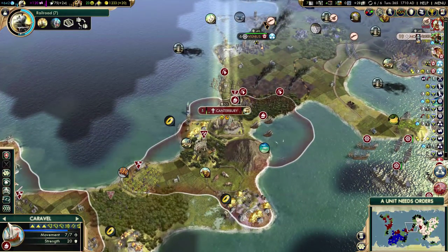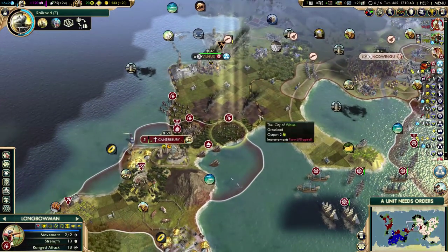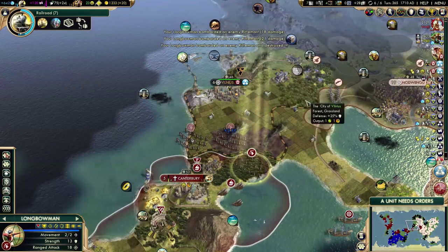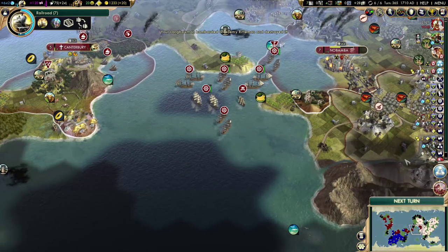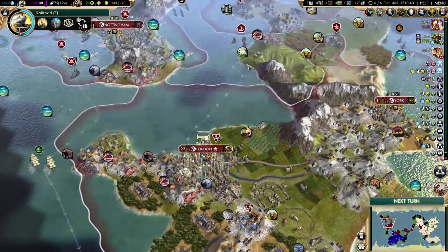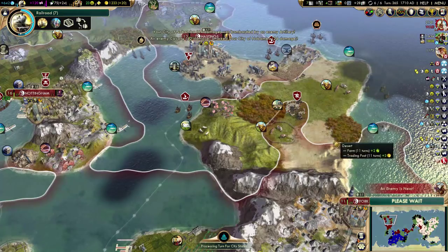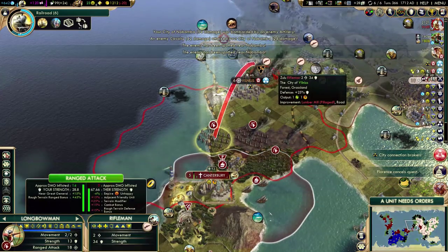Keep building that road. It will stay and repair. The extra admiral will stay inside the city. Let's kill that rifleman already — one more shot, rip. The artillery will wait. City connection established to Nobamba. I'm getting 20 gold per turn, which isn't amazing but it's okay. Could have been worse, considering I don't really have a lot of good trade routes like I do in many games. Shaka still wants Vilnius, apparently — he's stubborn.